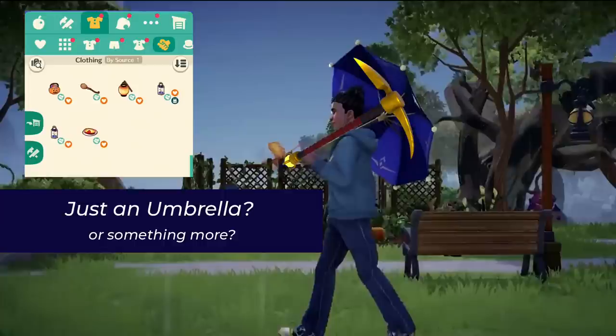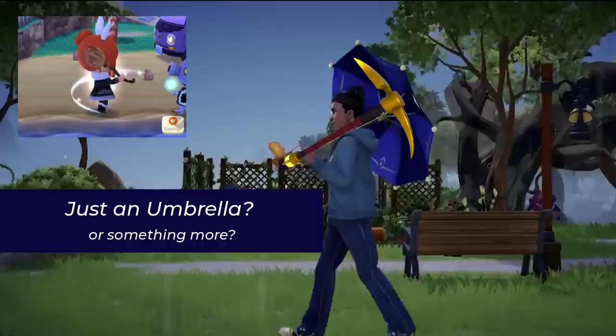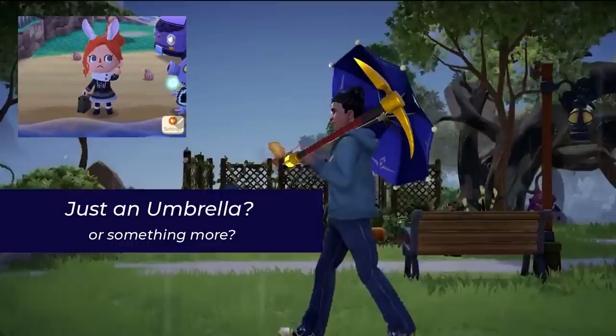Because tool skins were discussed alongside talk of the premium shop, I could see skins for our tools being something that starts in the premium shop, similar to how house skins are currently only in the premium shop. So are umbrellas going to be a separate carried item? Are they going to be a separate category of just umbrellas to start, maybe testing out carried items and expanding to others in the future? Or are we actually seeing somebody in this picture carrying something like a pickaxe that's been reskinned to look like an umbrella?